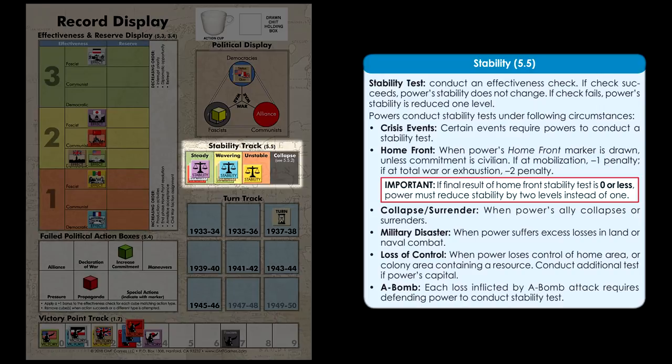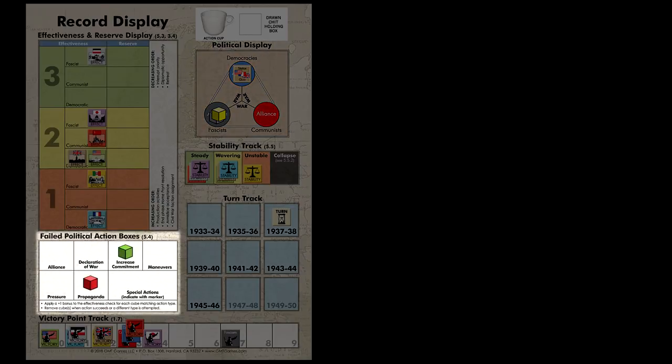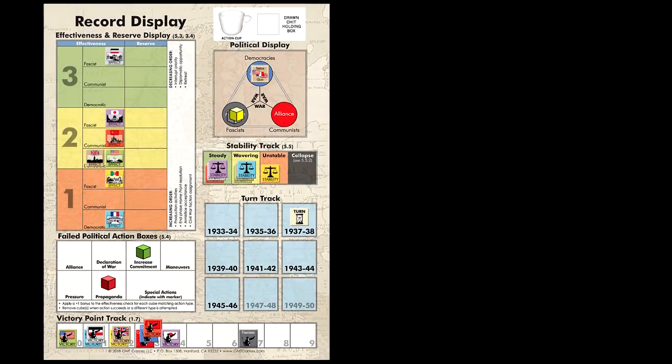The political display keeps track of which powers are allied and which powers are at war. It's also where several tracking markers are placed throughout the game. The failed political action boxes keep track of each power's progress towards a given political action. If a power attempts a political action and fails the roll, they place a cube in the appropriate box. If that power's next political action is the same type, they get a plus one to the check for each cube in the box. A power can only have cubes in one of these boxes — if you ever succeed or switch to another political action, all progress is lost.